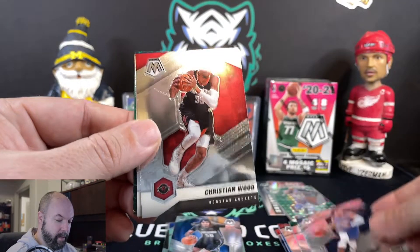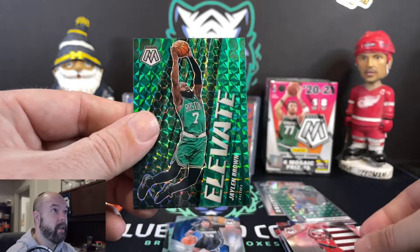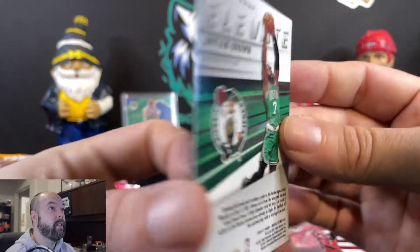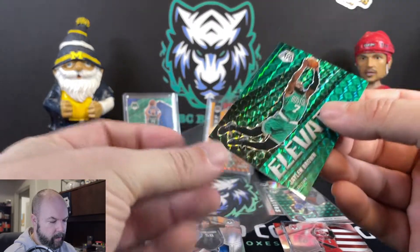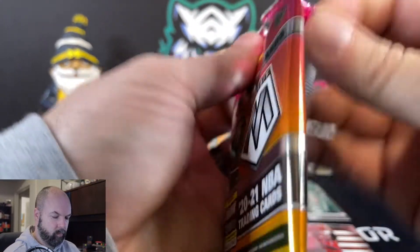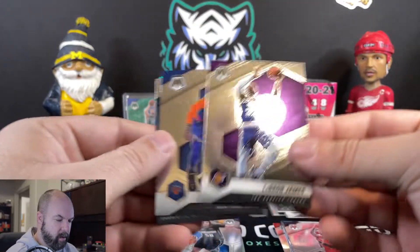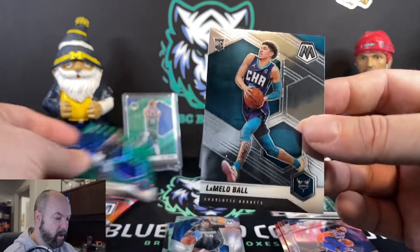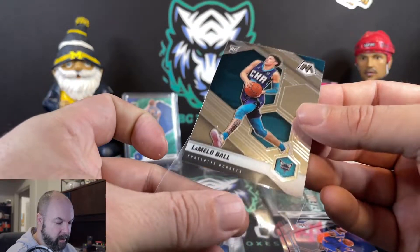All right — Isaiah Roby, Christian Wood, Damian Lillard National Pride, and Jaylen Brown Green Elevate. Then we've got LeBron James, Derrick Rose, and LaMelo Ball rookie card. Oh yeah — we got a nice one after this too. This is a good pack right here — this is a good blaster box. LaMelo Ball rookie card.